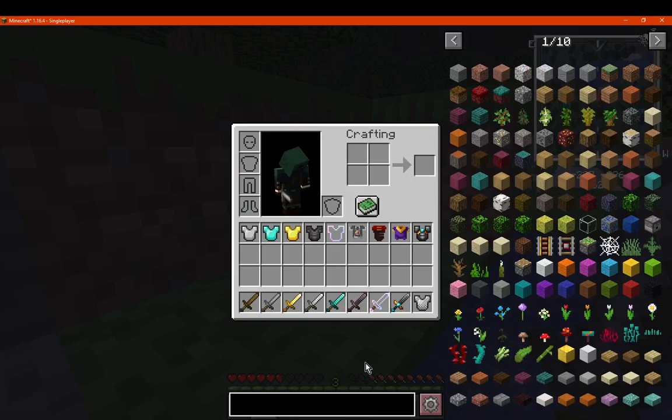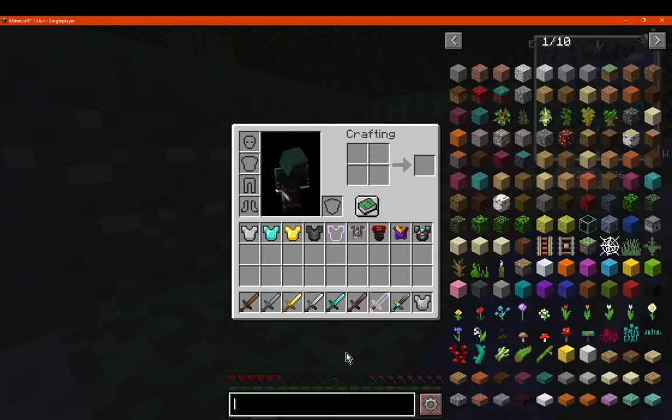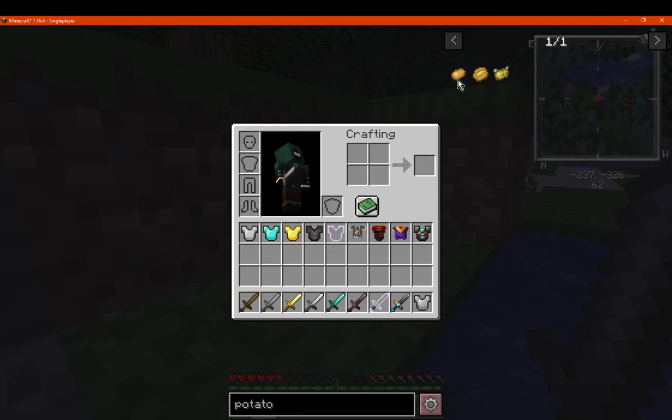So we've got enchantability and food. We'll go with something like cake, which doesn't display it for some reason. Let's go with something like potatoes, which will show the information.